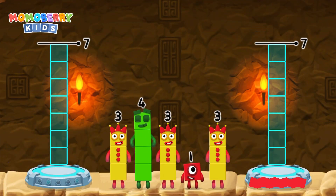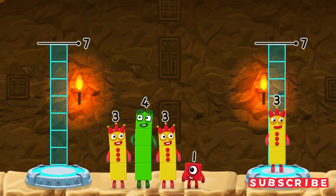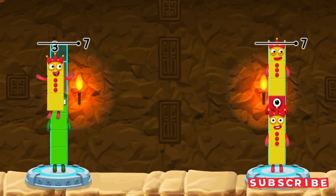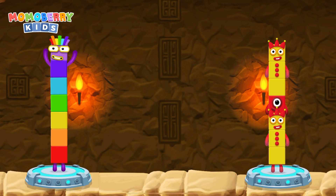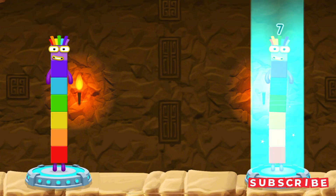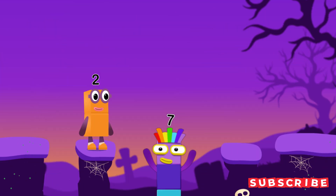Share the number blocks evenly to make two groups of 7. Four, three, one, three. Correct! Four plus three equals 7. Three plus one plus three equals 7. I am 7! Excellent!